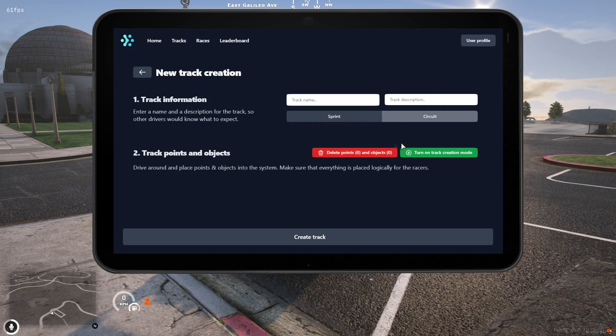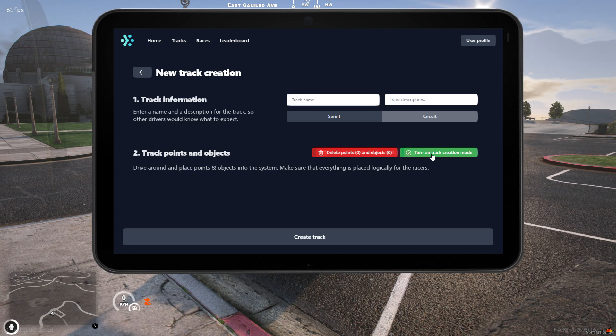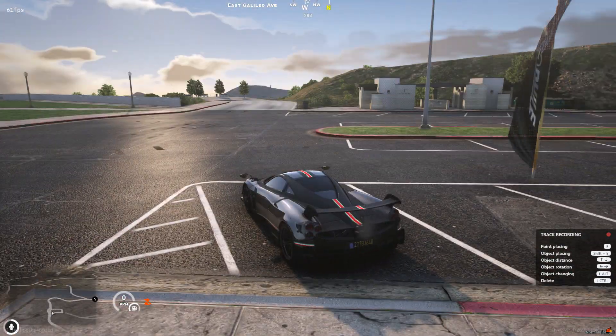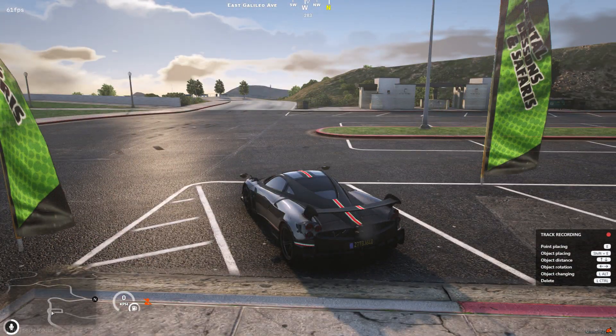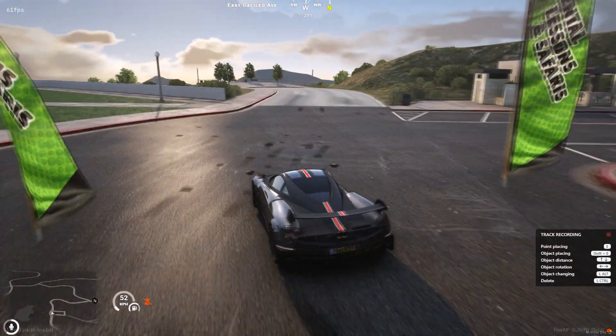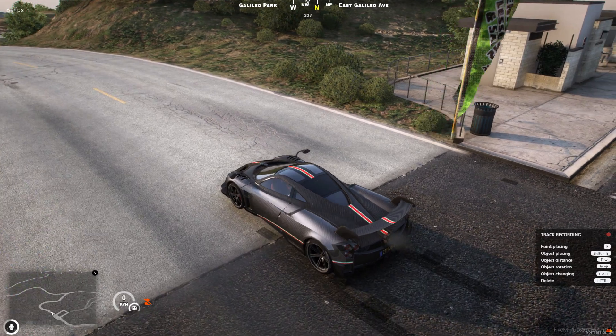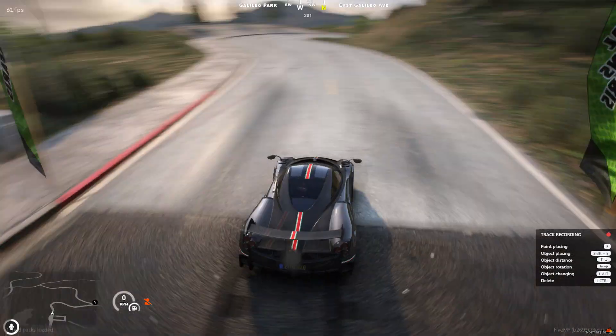We don't need to worry about the track name or description right now as we can assign those later. Our next step is turning on track creation mode, and we can do that by pressing the button right here, as you can see on the lower right part of the video. There is a track recording indicator along with default keybinds the script comes with. You can obviously customize these to your liking via the configuration.